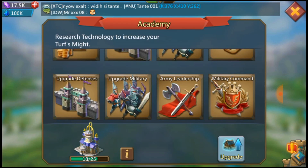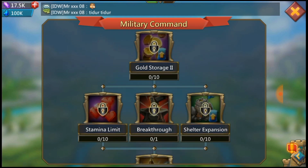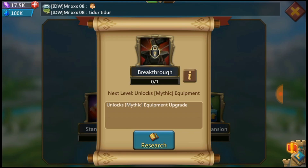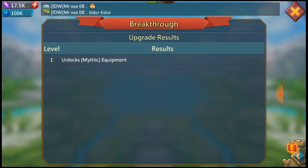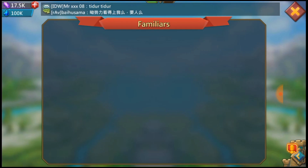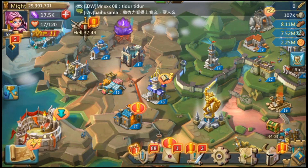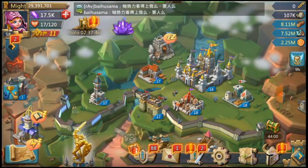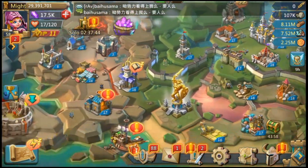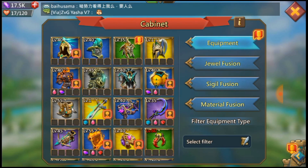I trained some subsidy points — that gives me around a 40% discount on resources when I train troops. I went all the way up to level 10. I'm not sure I'd recommend it since it doesn't give that much might, but I decided to go with it.